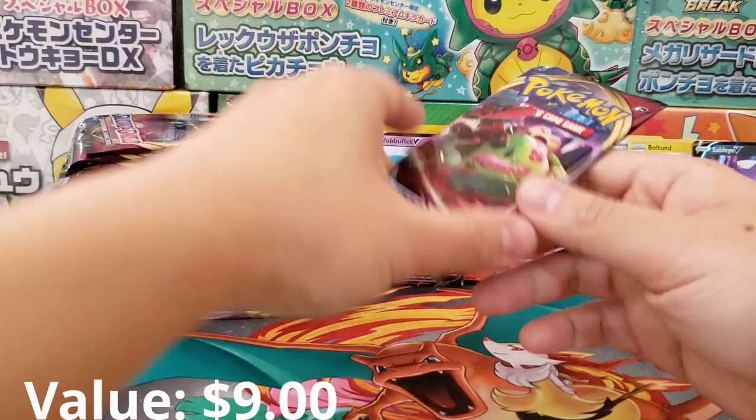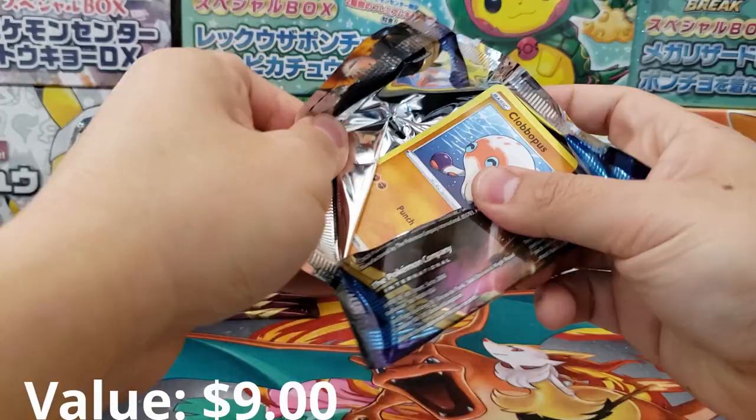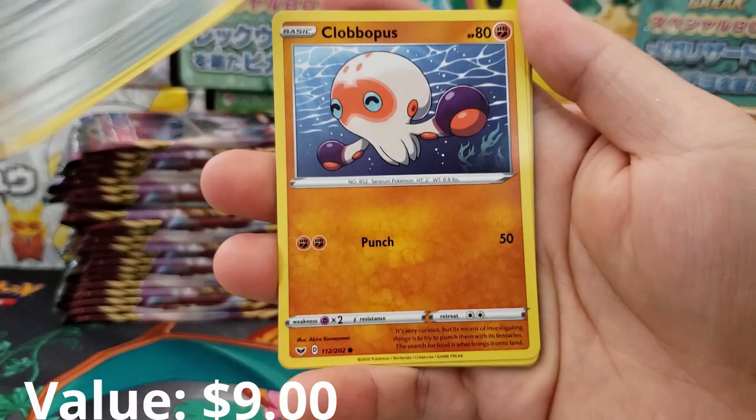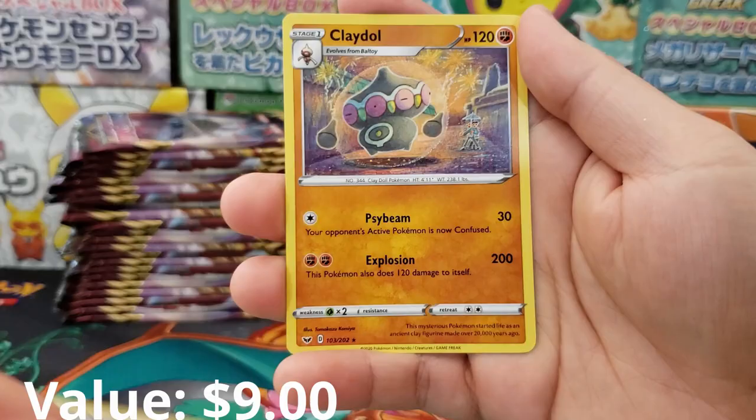We got a nice little binder growing for Pokémon Sword and Shield. Crushing Hammer, Switch, Sparrowthorn, Globalpus, Goldeen, Roselia, Gastly, Ponyard, Big Chomp Holographic Reverse, and Claydol as our rare.